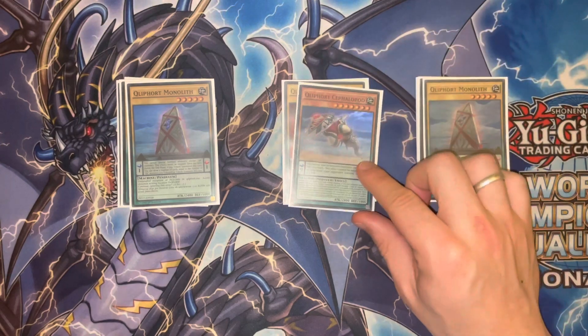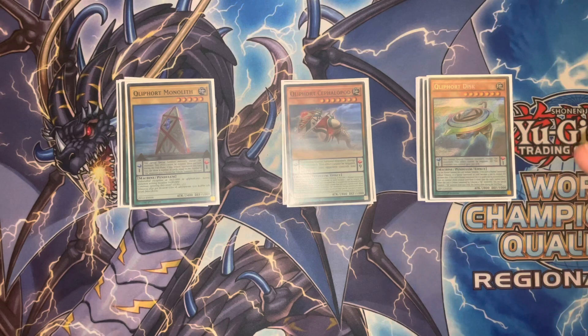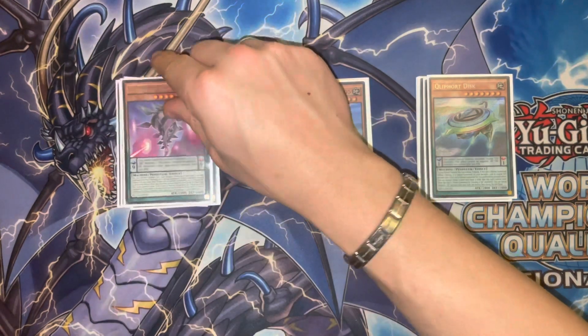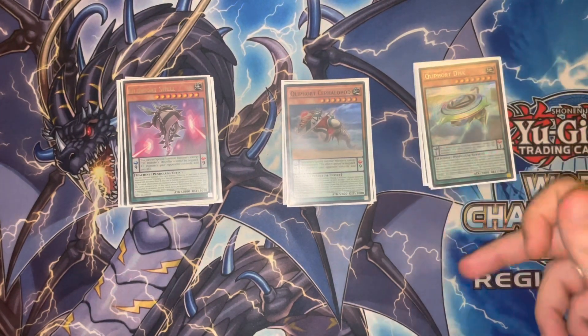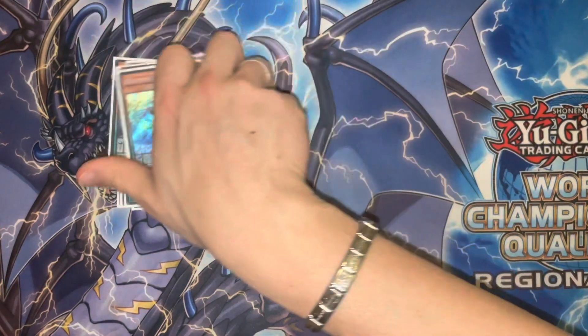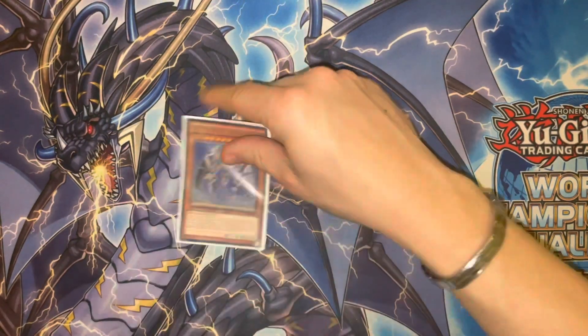We have the one Clefort Cephalopod, which is alright for burn. We have the one Clefort Disc, which is good when you're pushing for game because it summons two from the deck. We have the one Clefort Shell, which sort of does piercing battle damage. It's a fair balance of pendulum scales one and nine as well, so you do get pendulum summons quite frequently in this build.